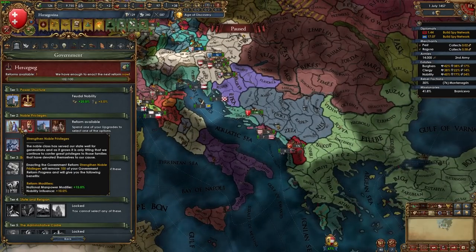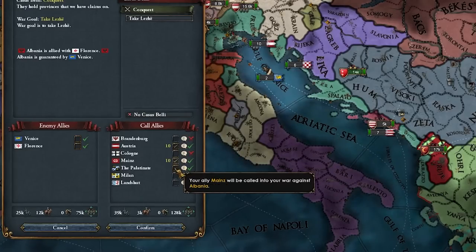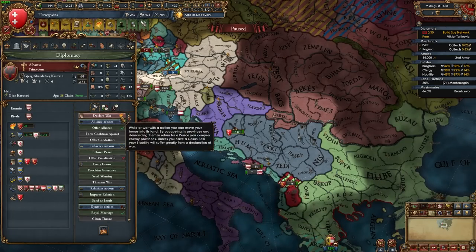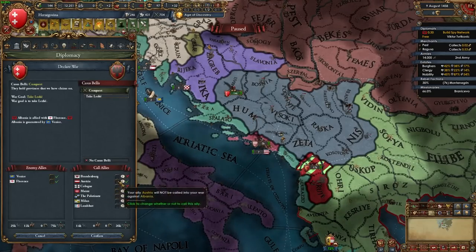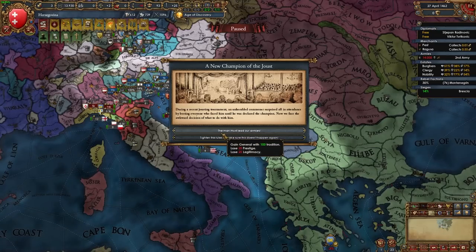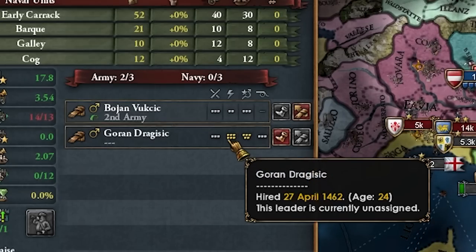I've also spied on Albania and I'm going to declare on them even though they won't exist for long, just so I can call in Austria — because if I declare directly on Venice, Austria won't come in and I'll also have to fight Aragon. So let's declare on Albania, with the main goal of getting this province from Venice. The Ottomans have peaced out Albania as expected.